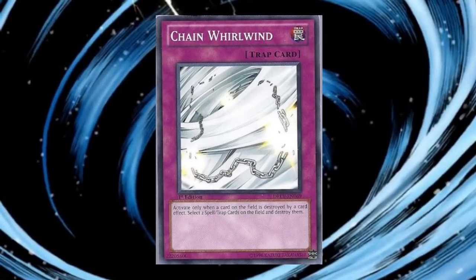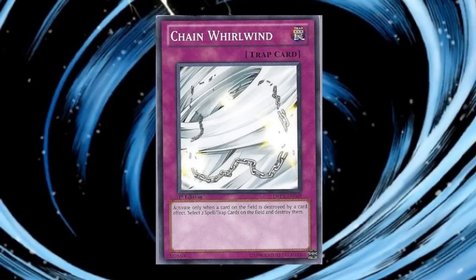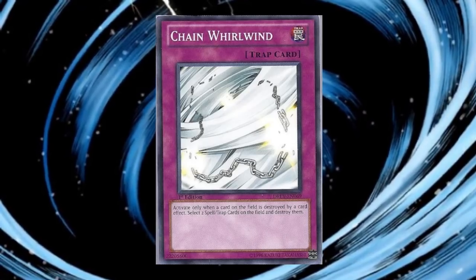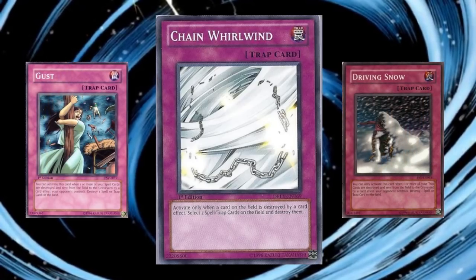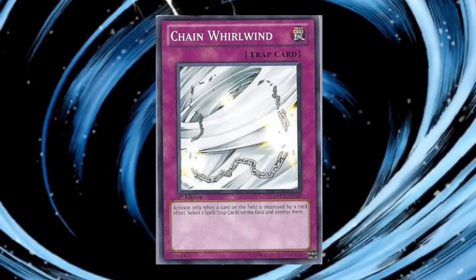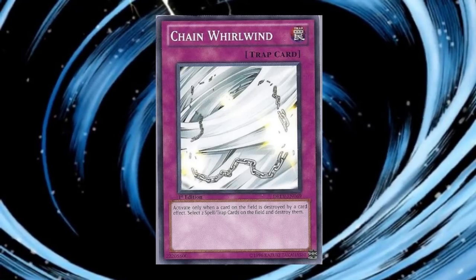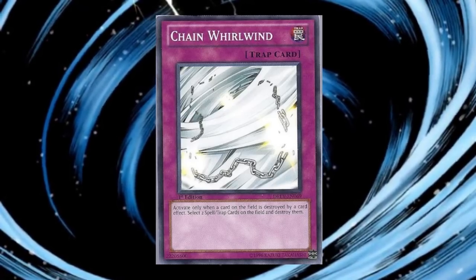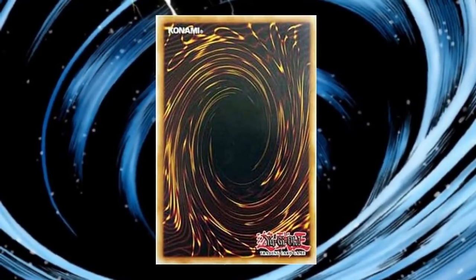The last card in this section is Chain Whirlwind, which can be 1-for-2 in the controller's favor. This card has an activation condition similar to Gust and Driving Snow, but has the potential to pop two pieces of back row. This might be useful as another piece in an Artifact deck, helping to get to that critical mass since it has a good amount of synergy with the strategy. There is one more retrain worth mentioning, but I am saving that till the end.